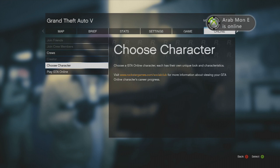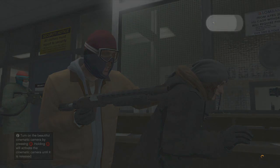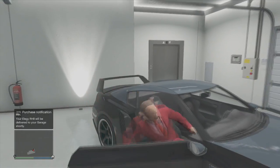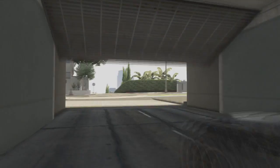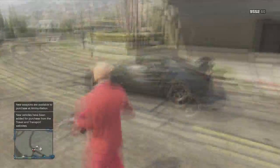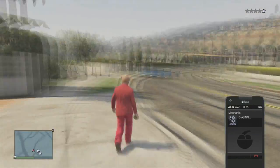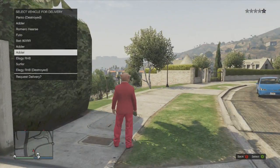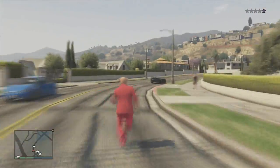When you have done that, go into an invite only session. When you spawn in, make sure you have no Elegies inside of your garage. If you have any Elegies inside of your garage, take them outside, put a sticky bomb on them and blow them up.